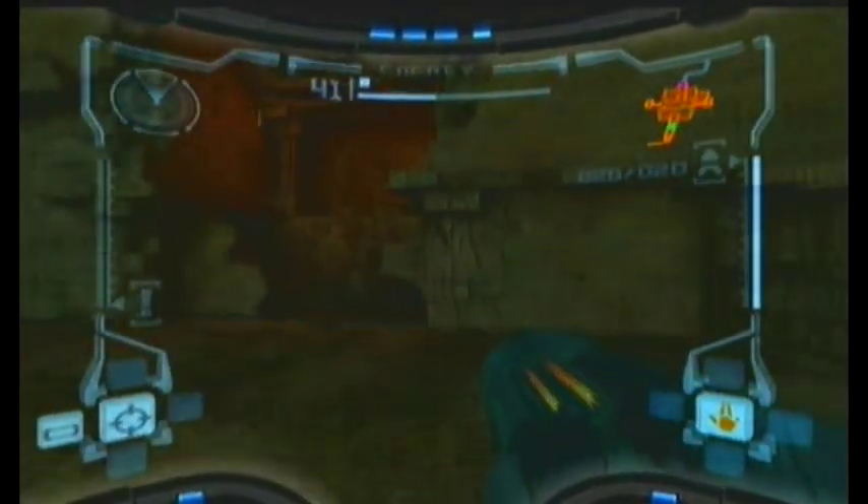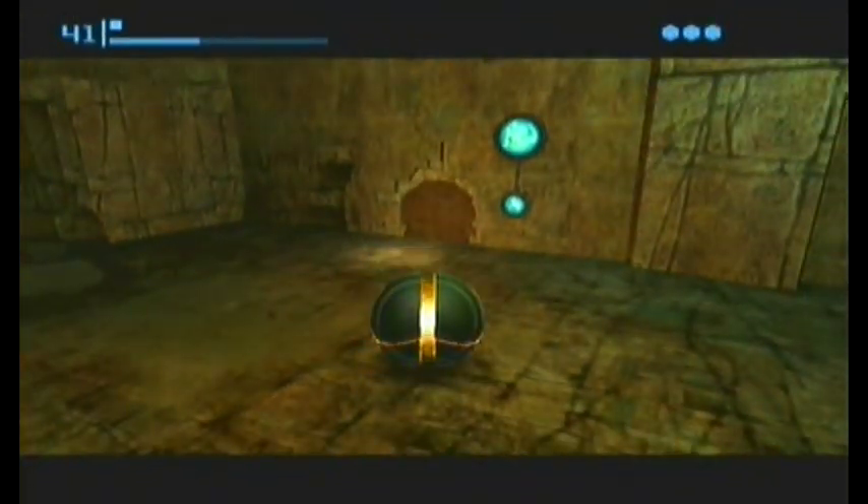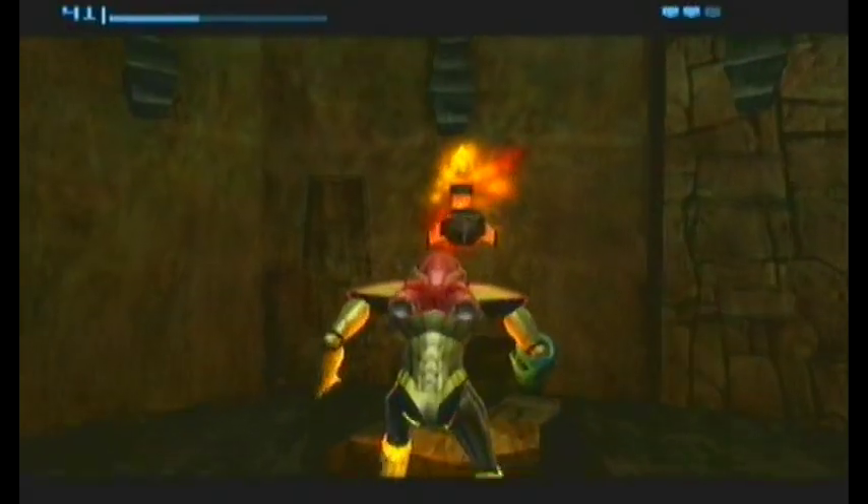The next one is in the room where you acquire the morph ball for the first time. You will need to come back here with the morph ball bombs, bomb that wall, and there you have another missile expansion.